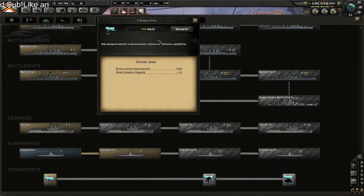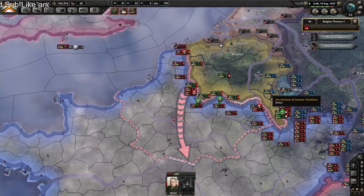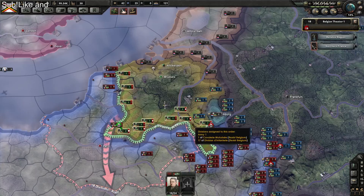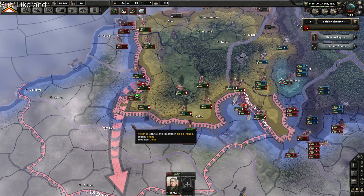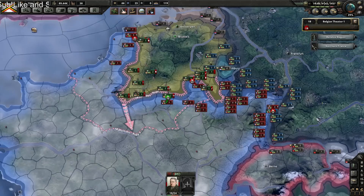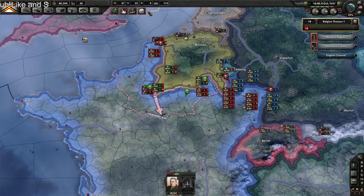Hold on — we don't have naval? We're going to need transport ships. The battle is kind of changing a little bit. Let's join the Anti-Comintern Pact and get the nationalism focus. Oh, this gives me an idea — like just walking into Paris!